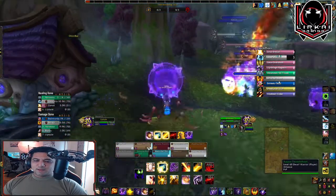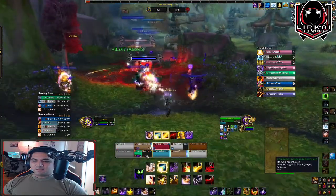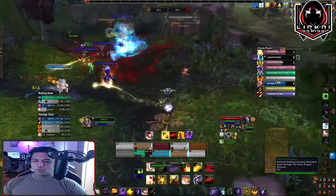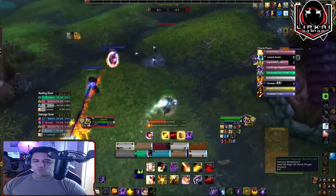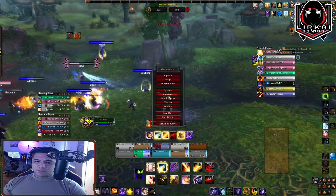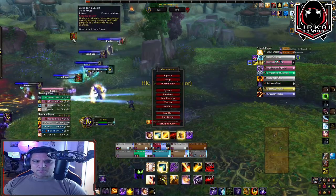As far as Big Debuffs goes — you can see Blinding Light and the sphere pop up as bigger debuffs, more than just a normal regular-size debuff. That is exactly why you need Big Debuffs.